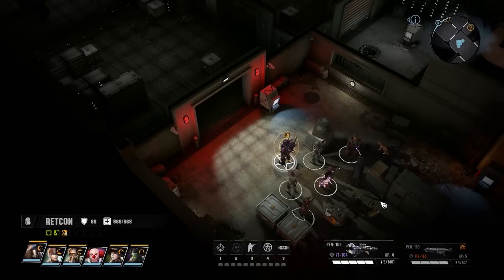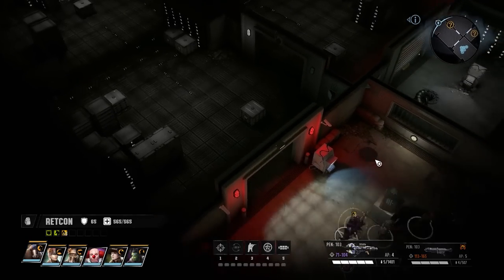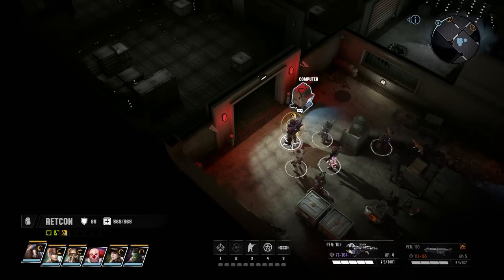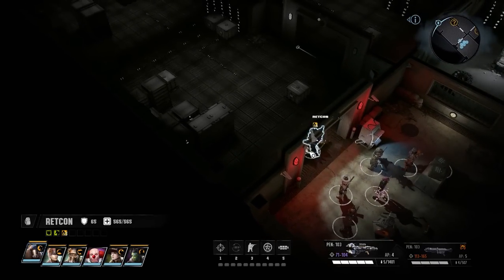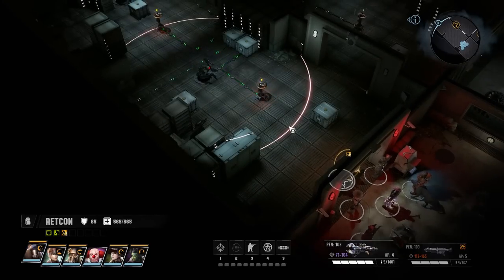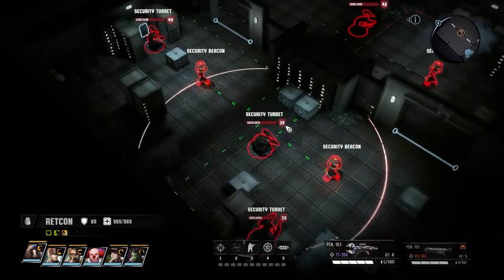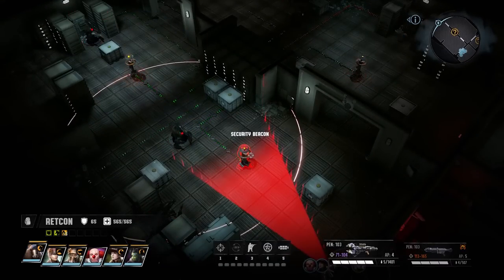Welcome back to Wasteland 3, as we continue our investigation into the cryptic cults of Colorado. Last time, we stopped just short of breaching the security room in Cheyenne Mountain, and the lag does seem to have dissipated, so let's jump right in. We've got five turrets and three switches to deal with, plus whatever reinforcements start rolling in once this fight gets going.